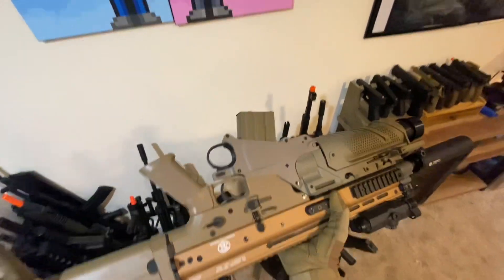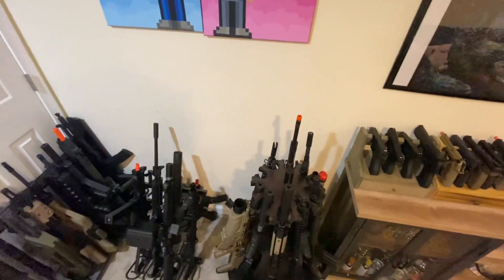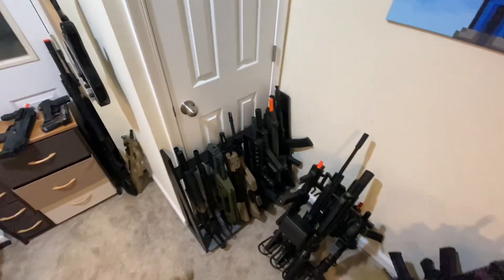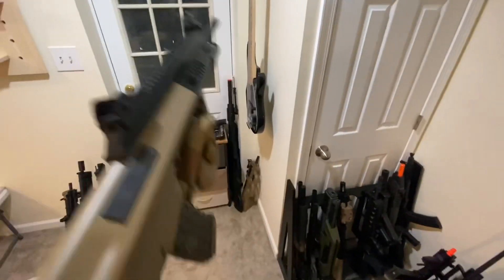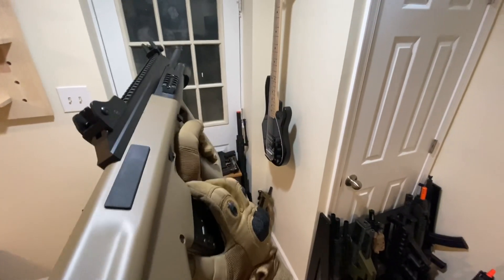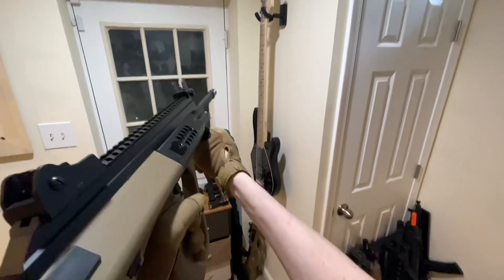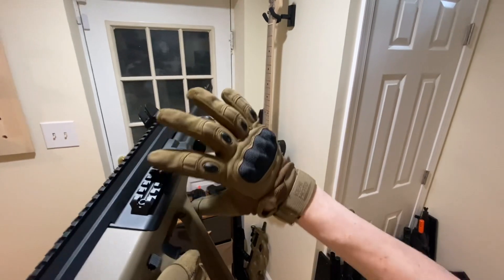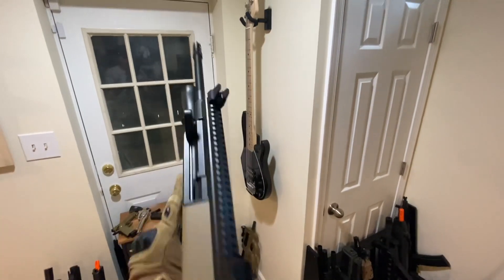For an assault weapon, a SCAR-L or SCAR-H with a grenade launcher attachment gives it a really good design — it's got that silhouette that looks very interesting and futuristic-esque. You could also do a bullpup, maybe not the FAMAS but the AUG. With a bullpup you get weirder guns, and instead of just a generic built-in foregrip, you can get a barrel shroud extender with more rail systems. That would be pretty neat.